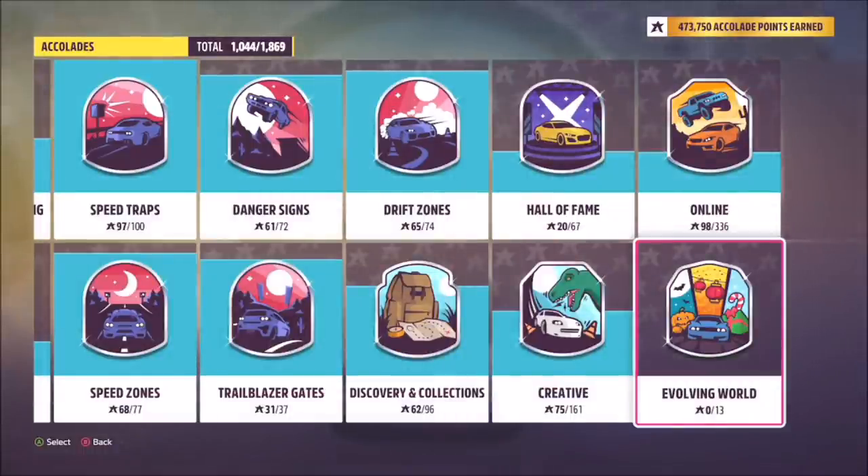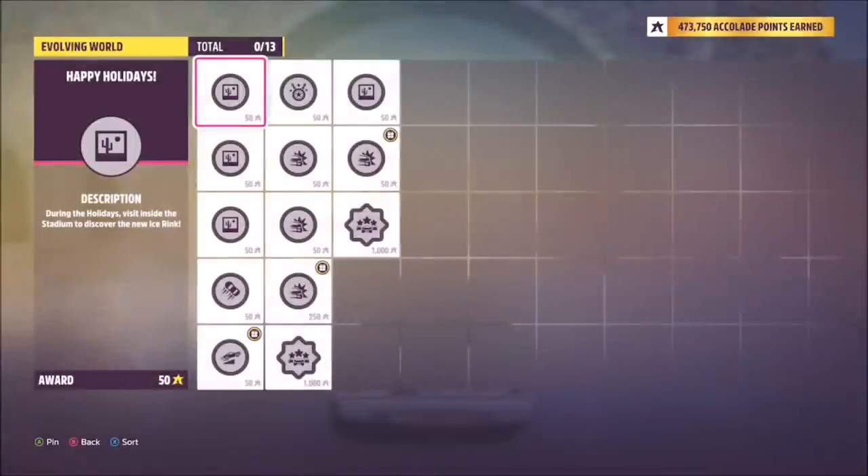Now we're going to move on to the new accolades, which reveal quite a lot that's going to be added into the game for the festive season. Once you go to your accolades tab, it's already there — it's called "Evolving World" and there are 13 new accolades, all holiday themed. The first one, "Happy Holidays," basically just wants you to visit the stadium where there is going to be an ice rink, which is pretty cool — that's a new feature.